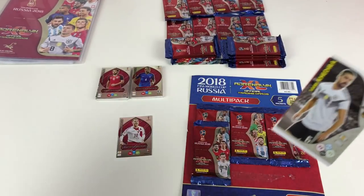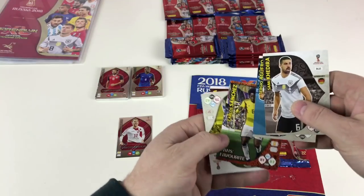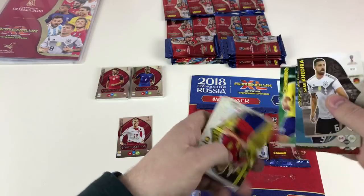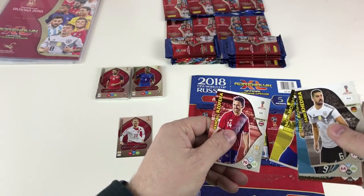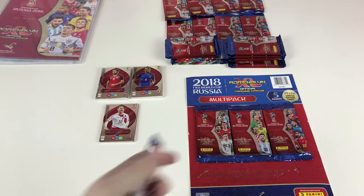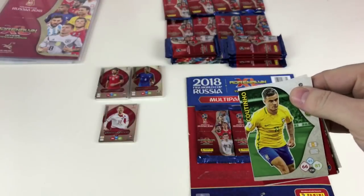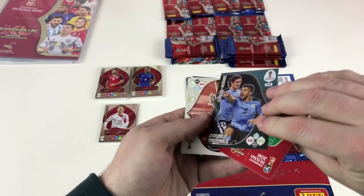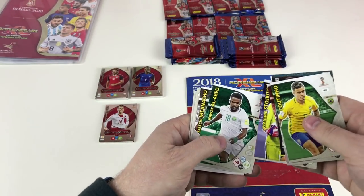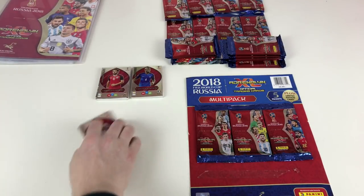Let's have a look at the packs in the multi-pack - this is my first multi-pack of this season. First packet: Sami Khedira, Sergio Agüero, Carlos Sánchez as a Fans' Favourite, Kévin Gameiro, Robin Olsen, Dimitri Payet, Casemiro, Nacho Monreal, and Randall Azofeifa. Second packet: Riccardo Montolivo, Christian Rodríguez, Edinson Cavani and Luis Suárez as a Double Trouble, Jefferson Farfán again, Vladimir Stojković, Naif Aguerd, Kalidou Koulibaly, Iheanacho, Thomas Delaney, and Ivan Rakitić.